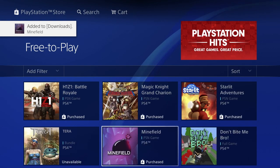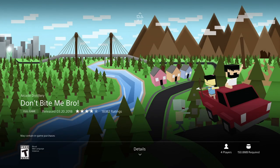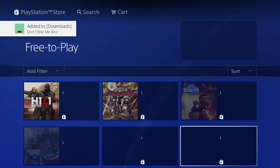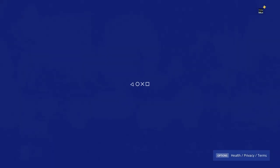We have Minefield at 1.12 gigs required — pretty small and fast to download. Then there's 'Don't Bite Me Bro' — pretty funny name — let's download this one as well. It's really really small at only 150 megabytes, possibly the smallest one we've downloaded during this whole video.